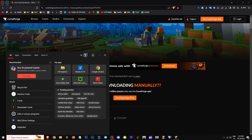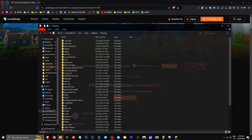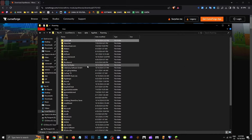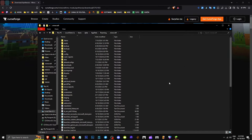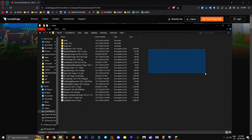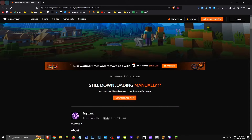Type %appdata% in the search bar. Find that, then go to the .minecraft folder. You'll see the mods folder there. If not, create one — just right-click, create a new folder, and name it Mods. As you can see, I have Apotheosis here, along with many more mods to help explain and make it more manageable.